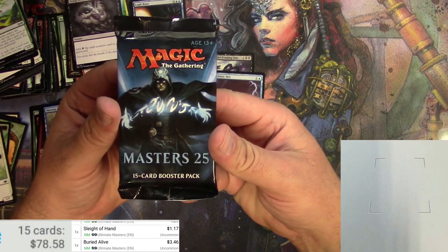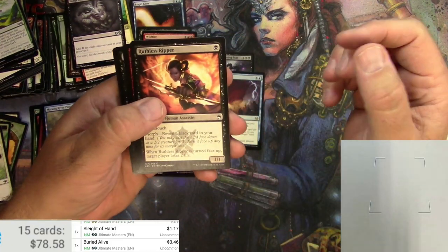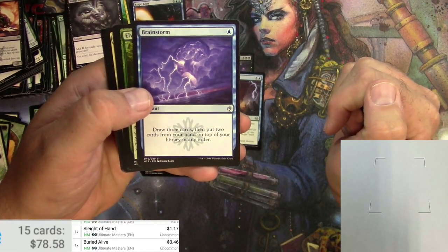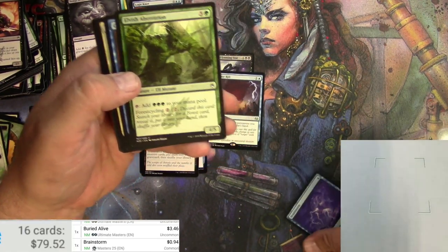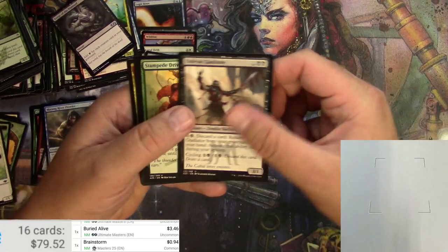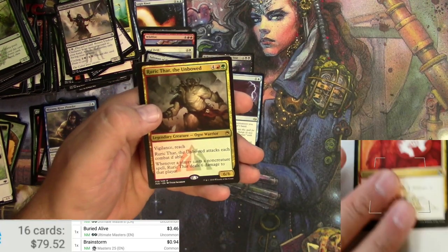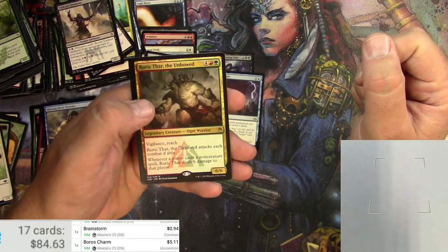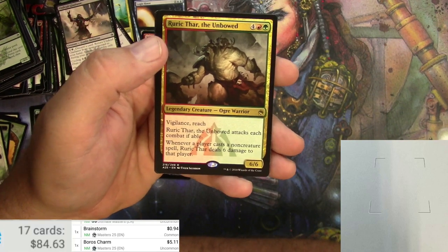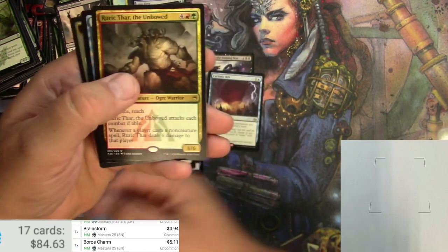Last up, Masters 25 — potentially some big hits that I haven't found yet going through this box. Trumpet Blast, Erg Raiders — I do like the set symbol on the card in the text box. Brainstorm is a pretty good common at 94 cents, goes in the good pile. Buzzard, Frenzied Goblin, Undead Gladiator, Stampede Driver, Boros Charm as an uncommon — that's actually five bucks now, just keeps going up. The rare is Ruric Thar the Unbowed — a 6/6 Ogre Warrior for six with vigilance and reach. Whenever a player casts a non-creature spell, Ruric Thar deals six damage to that player. Pretty solid but not a big money rare.